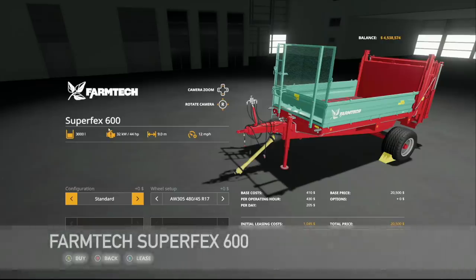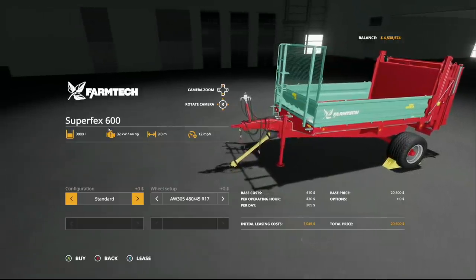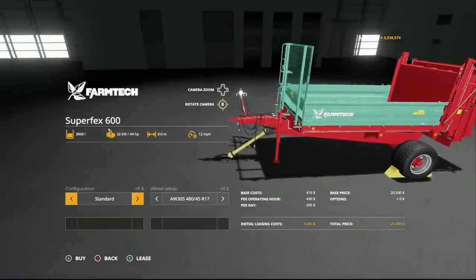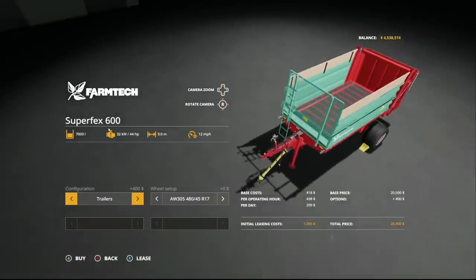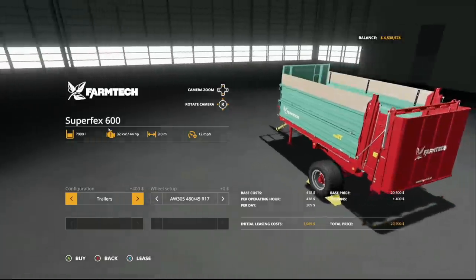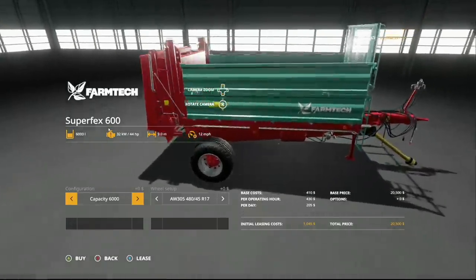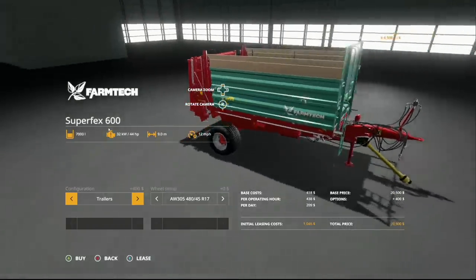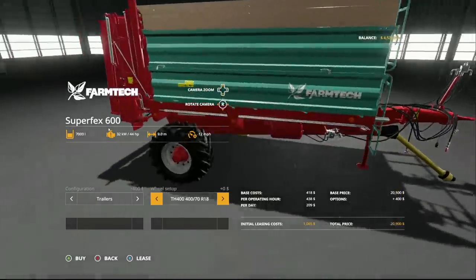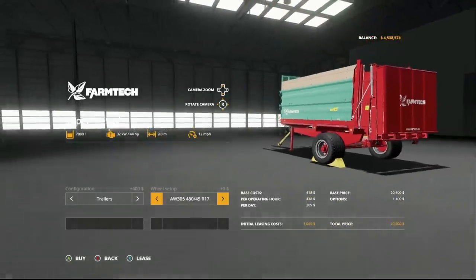Next up is the Farmtech Superflex 600 — a brand new manure spreader for all platforms. It has a 3,000 liter capacity, requires 44 horsepower, nine meter working width at 12 miles per hour. Configurations include standard, 6,000 liter capacity, and a trailer option extending up to 70,000 liters — though that removes the manure spreader function, turning it into a Farmtech trailer. So 3,000, 6,000, or 7,000 liter trailer. We have the 305s, 400s, and 500s available.